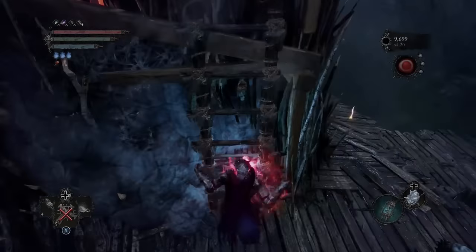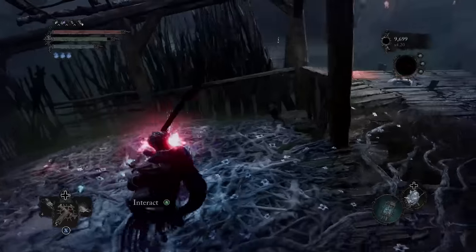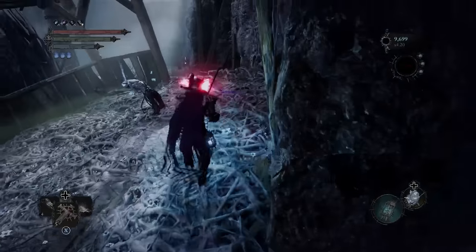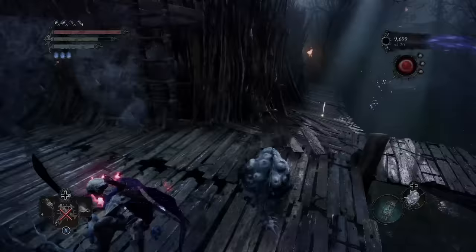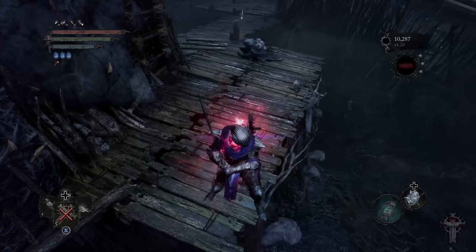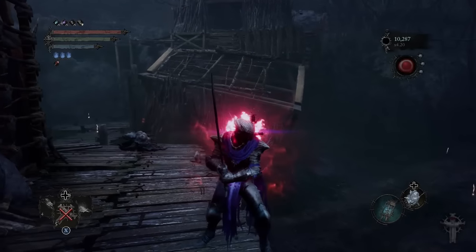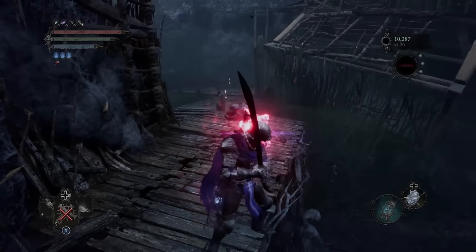Once the Red Reaper spawns, go down the ladder and back to the Vestige spawn point. Run into this corner, then run back out of the corner, immediately run left and dodge roll. Once you do that, he should get stuck behind you. If he doesn't get stuck and teleports straight to you, run back to the very back of the house, run back, dodge roll, and he should get stuck.